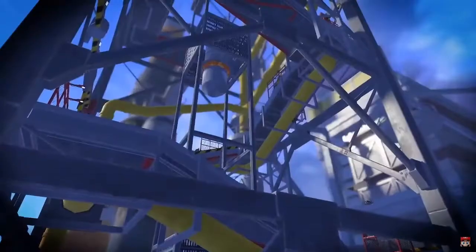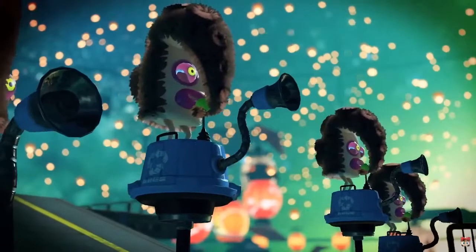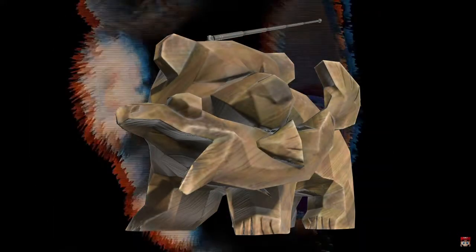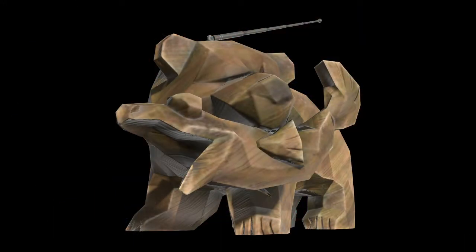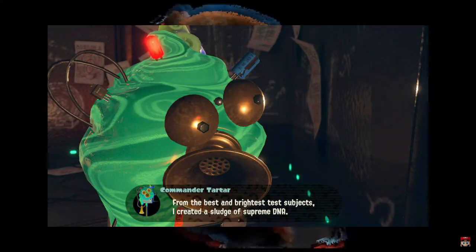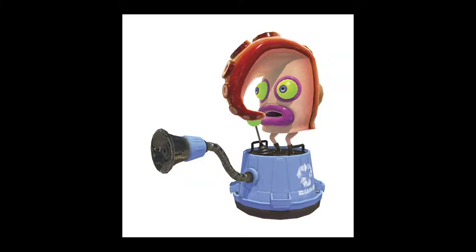Further along, we also see new variants of the Octo Troopers. These Octarians are covered in what is likely fur, further alluding to Mr. Grizz being the main antagonist of the game. It should also be noted that the eyes of these Octarians bear an uncanny resemblance to the soapy-looking ink of Sanitized Octarians and are very different from the eyes of regular ones seen in Splatoon 1.